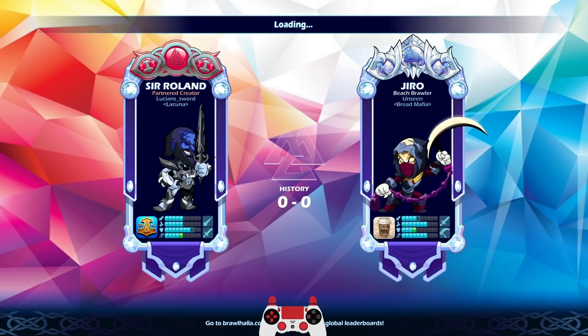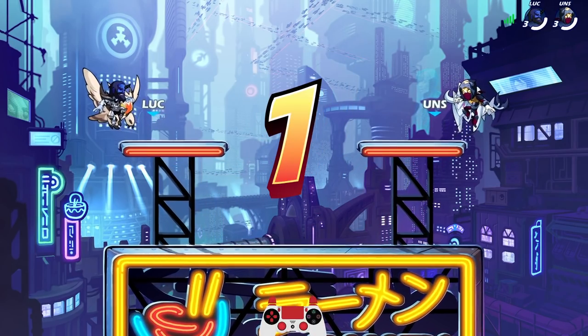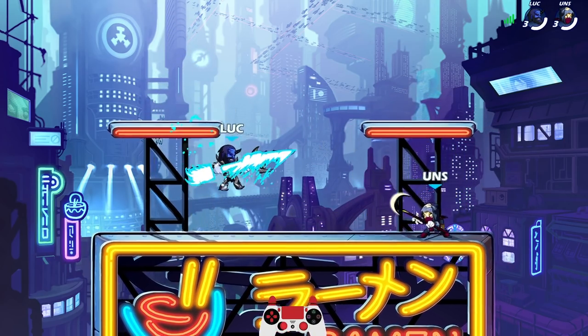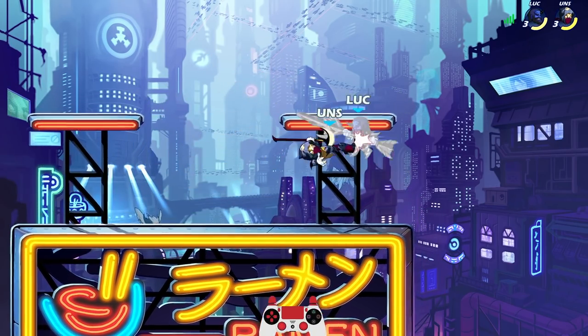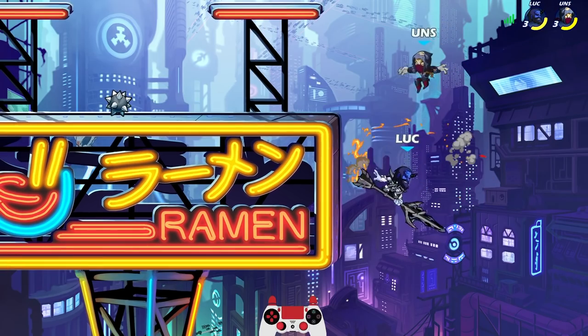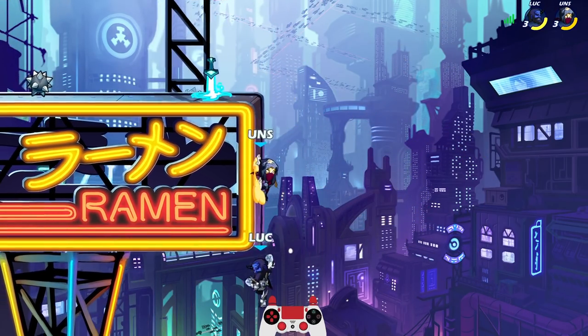Going against Unseen. A Giro in Ranked — interesting. Usually most people don't play Giro in Ranked because he has such low defense, but Giro is a really good legend. I respect it. Oh man, Fiendish Knight Roland though. Not sure how this is going to go, to be honest. I'm not used to fighting a Scythe with a Lance because I don't play a ton of Lance, but I have been warming up to it. I do like it more than I used to.